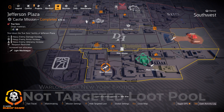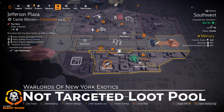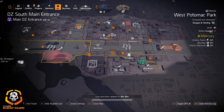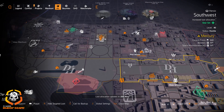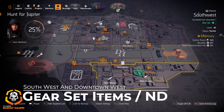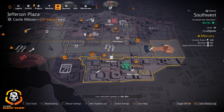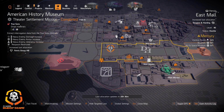Remember: the Warlords of New York exotics are not part of the targeted loot pool. If you're looking for a Warlords of New York exotic, you have to get them from where they specifically drop. For example, the Imperial Dynasty drops from a Cleaner boss like Jupiter or Vivian Connelly, and the Bullet King drops from Riker bosses. You can also farm for gear sets in Southwest and Downtown West — multiple control points in both areas — if you're looking for Negotiator's Dilemma chest or backpack.